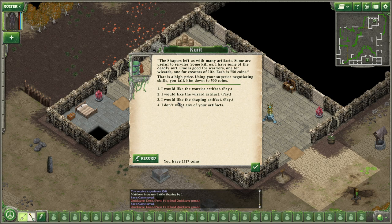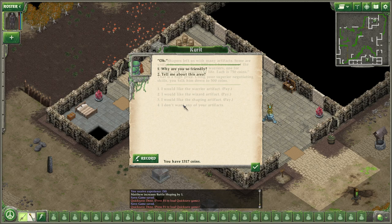'One is good for warriors, one for wizards, one for creators of life. Each is 750 coins.' That is a high price. Using your superior negotiating skills, you talk them down to 500 coins. I don't want any of your artifacts.